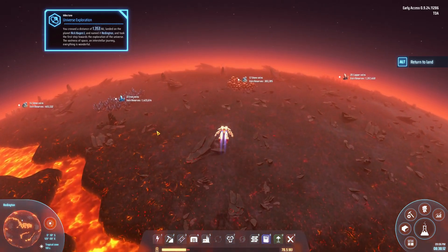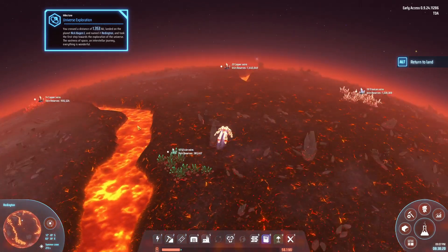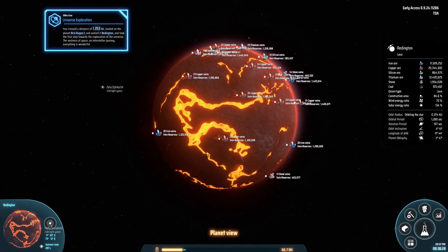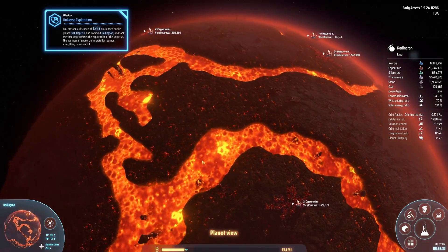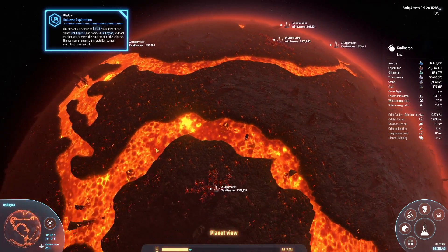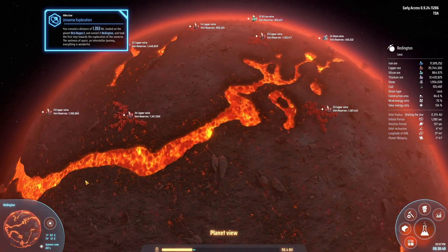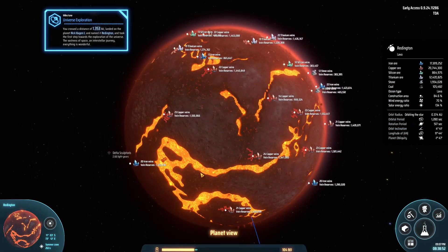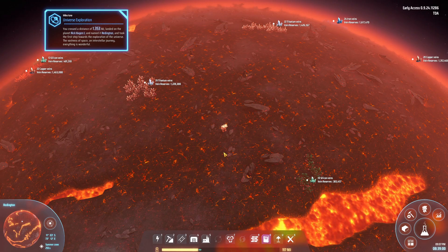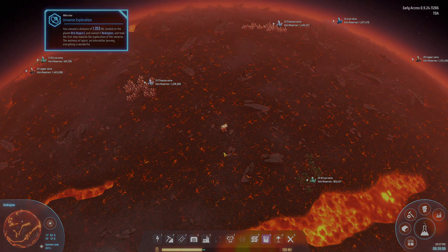And there we are — we did some universe exploration and arrived at Rick Hagen 1, which we named Redditan. Look at this — it's actually quite a nice planet, our little lava planet. There are a lot of streams of lava, which is actually quite convenient in terms of placing power. I haven't actually tried geothermal power plants on a lava planet like this yet, so I'm going to be surprised. I think it should be large enough to fit them nicely in a lot of these spaces so we can spread power around the planet. But what we're here to do is build some very basic production, and I've set up blueprints for that which I'll link in the description.